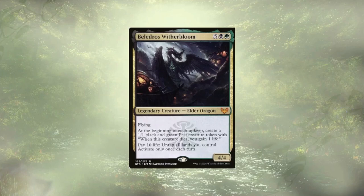Welcome back everyone to another Mechstack Tech. Today we have another custom build with Belladros Witherbloom. I refer to it as Bug Bomb. We're going to focus on creating and sacrificing small token creatures to generate big value, treating life like the resource we all know it to be. Before we take a deep dive into the deck, if deck techs and upgrade guides are your jam, please consider subscribing.